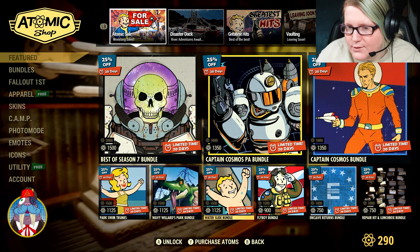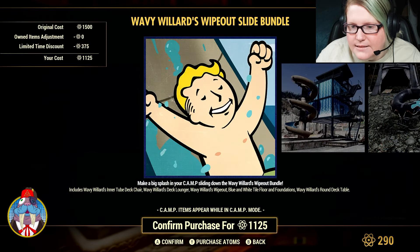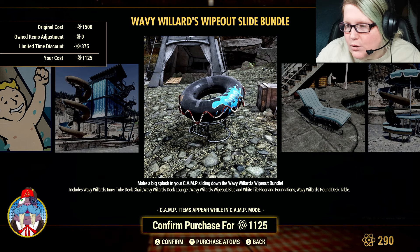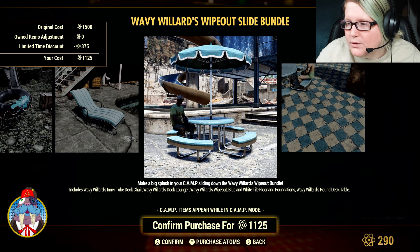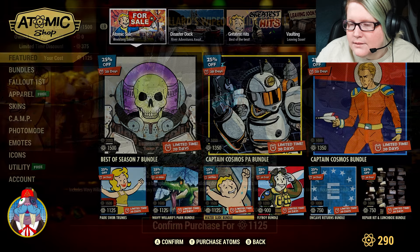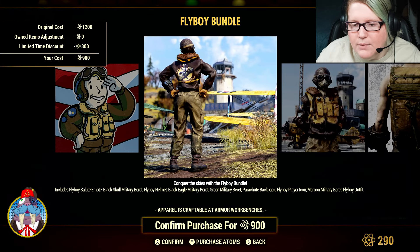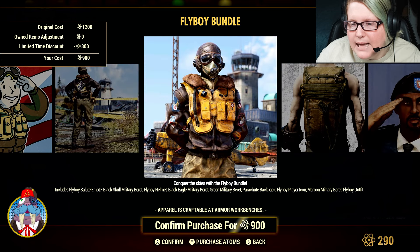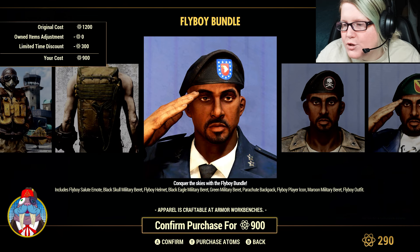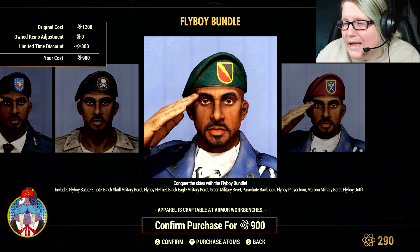The Water Slide Bundle is also 25% off at $1,125 Atoms. It has the Wavy Willard's Inner Tube, Deck Chair, Deck Lounger, the Wipeout, Blue and White Tile Floor and Foundations, and the Wavy Willard's Round Deck Table. Then we have the Flyboy Bundle at $900 Atoms, which includes the Flyboy Salute Emote, Black Skull Military Beret, the Flyboy Helmet, Black Eagle Military Beret, Green Military Beret, Parachute Backpack, Flyboy Player Icon, Maroon Military Beret, and the Flyboy Outfit.